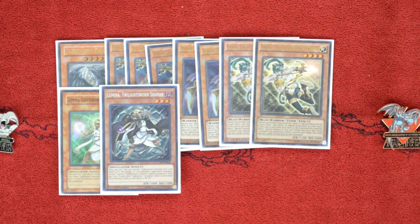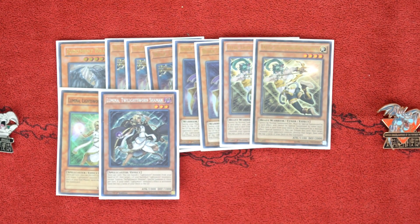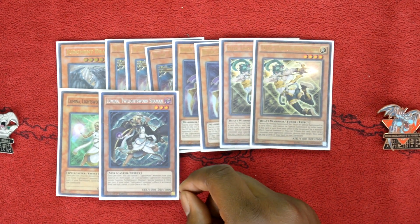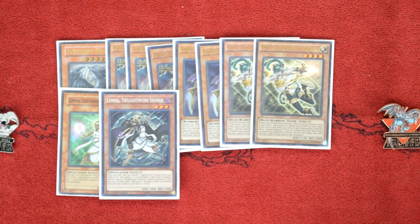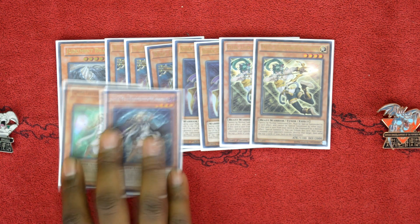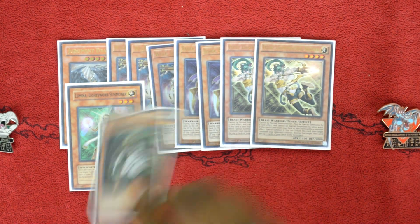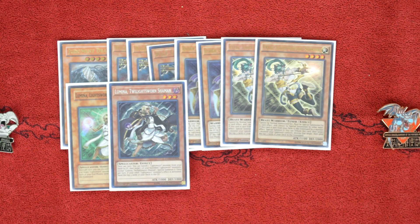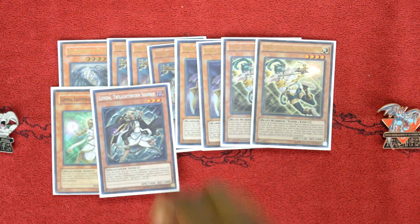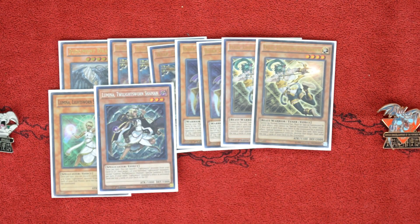Next is one copy of Lumina, Twilightsworn Shaman. This card is pretty insane. Once you start banishing your Lightsworn monsters with Fairy Tail Snow, this card can bring those banished monsters back to the field for almost no cost — just banishing a Lightsworn monster from the graveyard. These two cards work really well in tandem, bringing out multiple Lightsworn monsters to your field. Also, when a Lightsworn monster's effect is activated while it's on the field, you can send three cards from your deck to the graveyard, giving you a mill effect on your turn, which is really important.